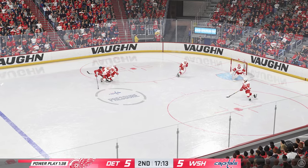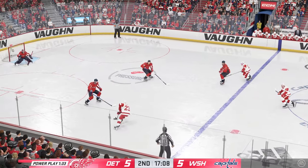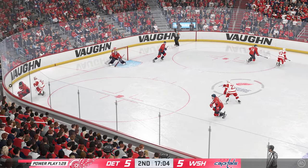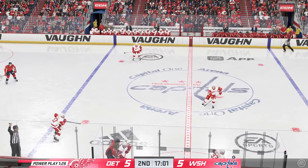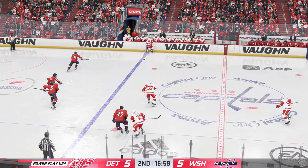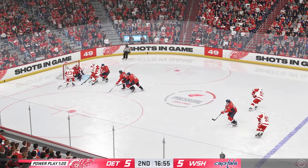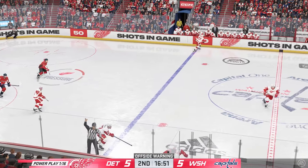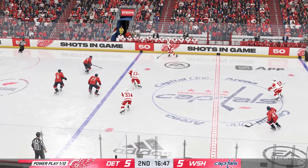Grabs the puck and moves on out here at this man advantage. The Red Wings are in transition. He uses his reach to disrupt the play. Puck cleared from the defensive end. Handles the sweet feet. Oh, it was right there — a platter on the stick — and the stick breaks. Well, it was there for the taking. The setup was perfect — the angle and then the twig just shatters.